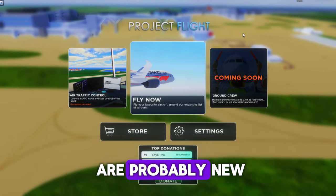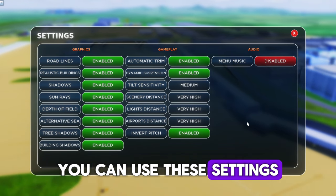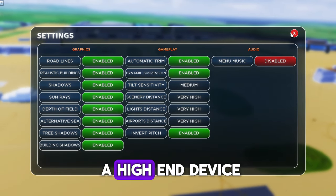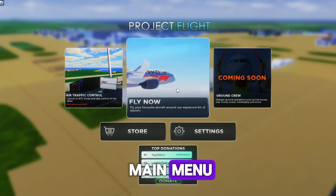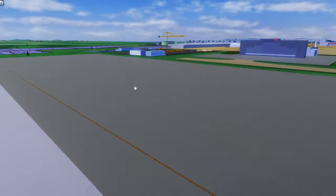Most of you are probably new, so let's start with some settings. You can use these settings if you're on a high-end device, or these if you're on a low-end device. Since I'm on a high-end device, I'll choose these settings. Now just exit out of the settings — this is the main menu. Click on 'Fly Now.'